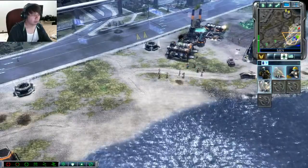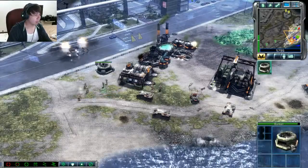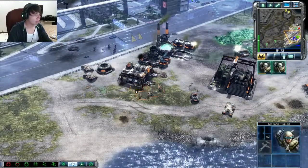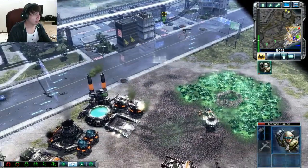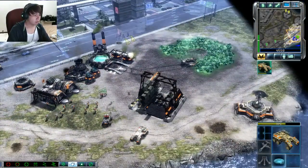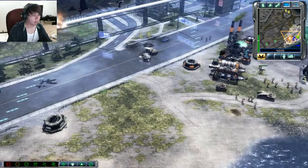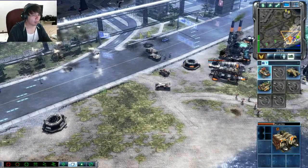I think we can make a couple more units here. Let's make it quick. Looks like we got some aircraft coming in here. There are two more Bravo squads in the city, Commander. Missile Squad ready for combat.